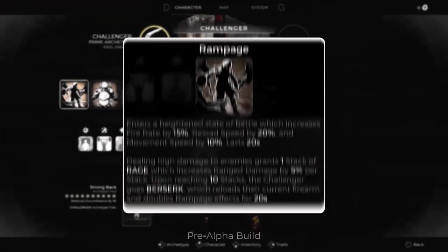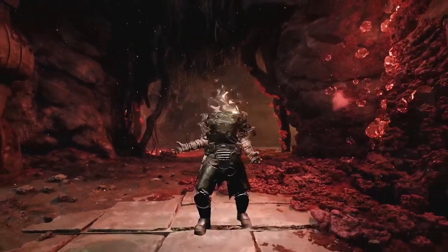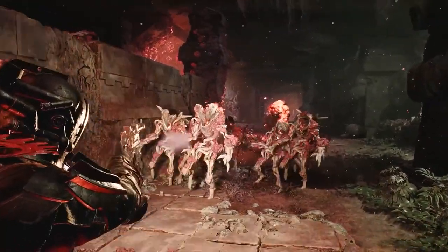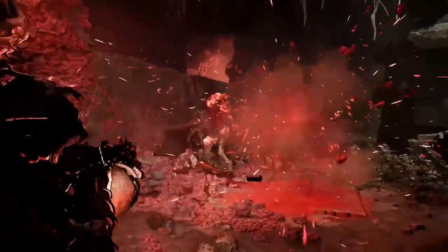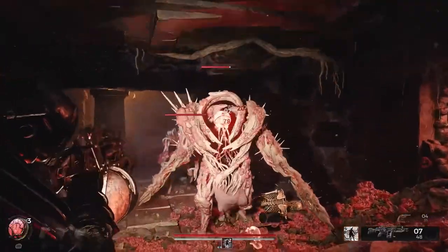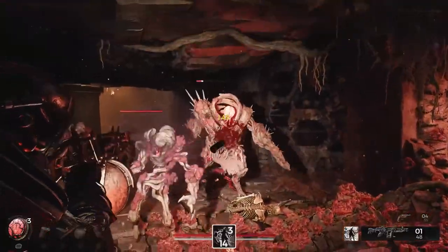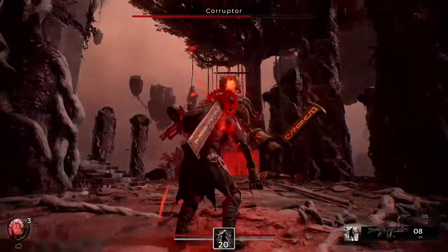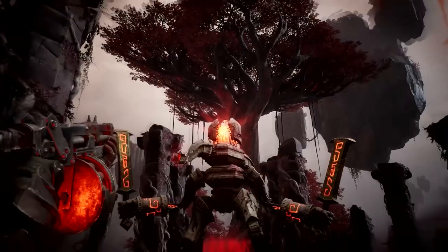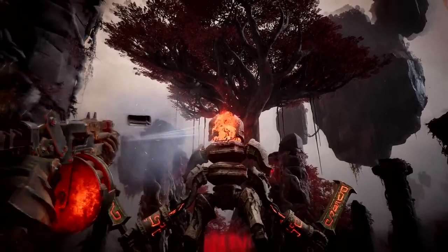Their third skill, Rampage, creates an all-out killing machine. The Challenger immediately gains a fire rate, reload speed, and movement speed buff. As they deal damage, they gain rage stats, which further increases range damage. When they've obtained maximum stats, their Challenger goes berserk, which doubles all bonuses. Absolute, unadulterated destruction.